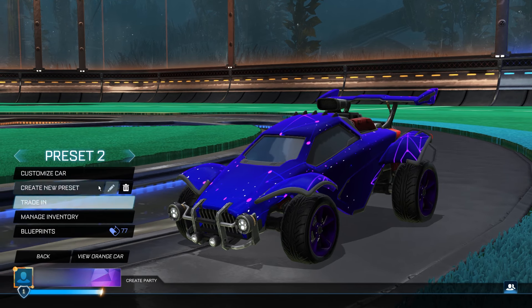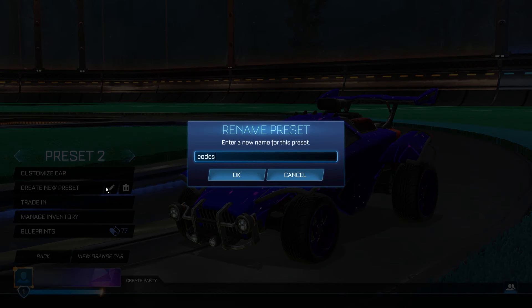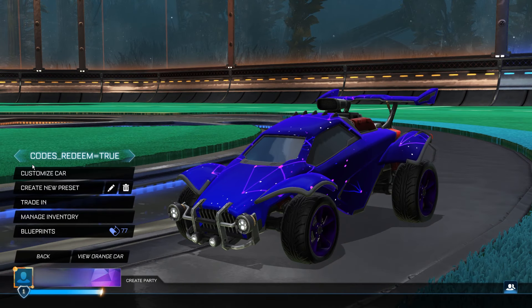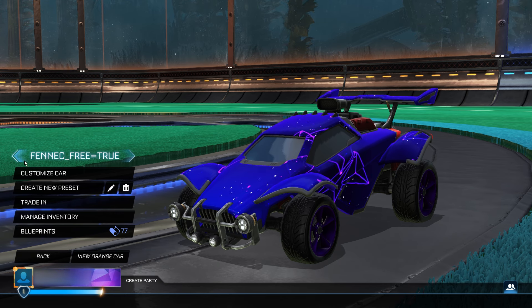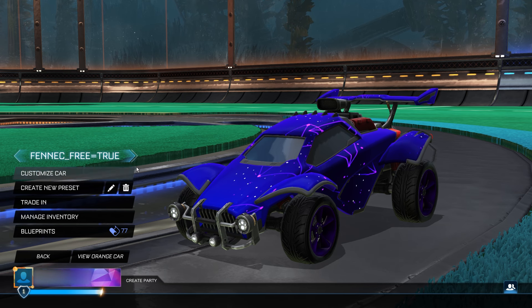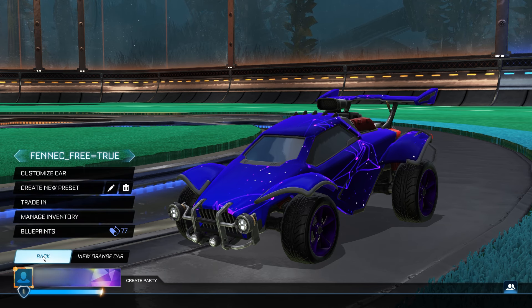Go back into your garage and create another new preset — don't rename the old one, just create a new one. You want to rename this one to 'codes_redeem=true'. Type that into the preset, then click OK. Make sure you carefully copy it exactly; otherwise you'll have to reset the entire process. Then click the left arrow one time so that the 'Fennec_3=true' preset is selected — don't do anything else, just click the left arrow to have that one selected. Then go back.